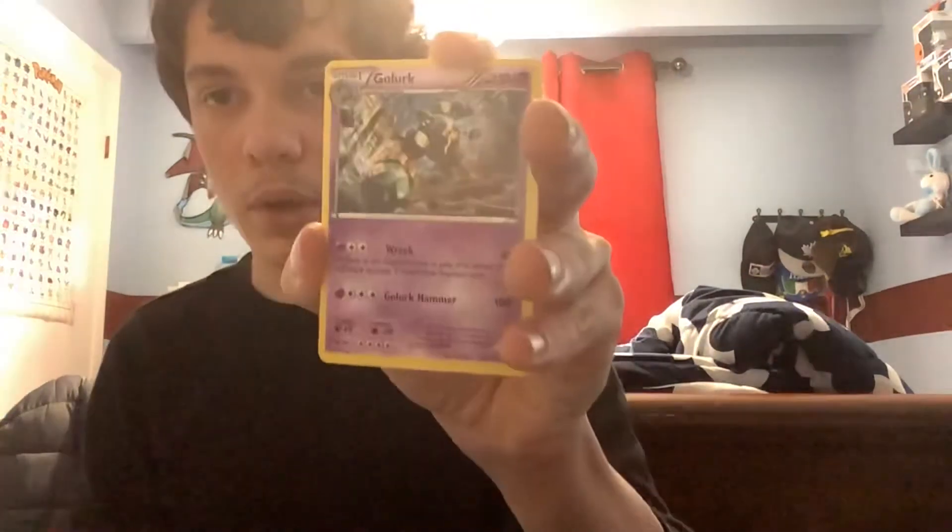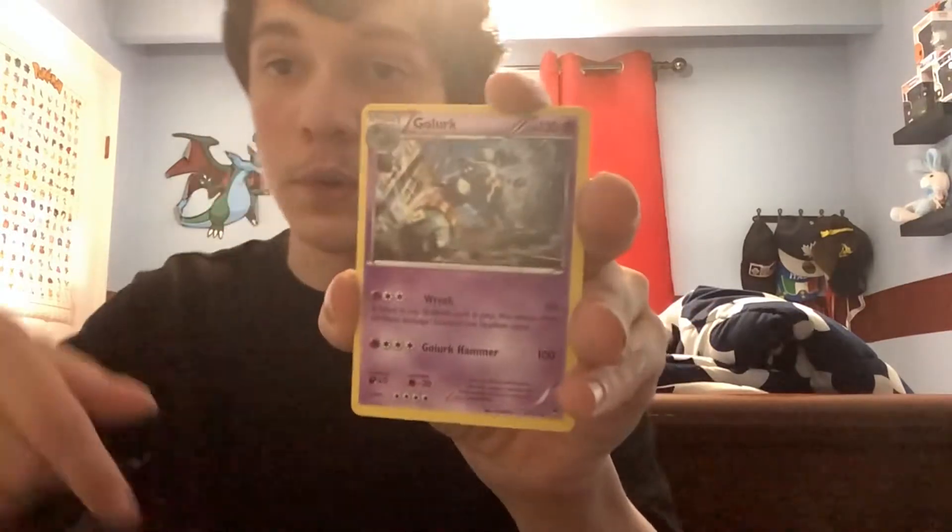I think I'm gonna sell the Barbaracle because I already have it. McCargo is a different story. Okay, here we go - another old one from Furious Fists: Gorlurk. Reverse Golem, which I'm actually going to keep. And the 240-damage Aggron - that's a special card, it does 240 damage. I think I'm going to keep this Golem.